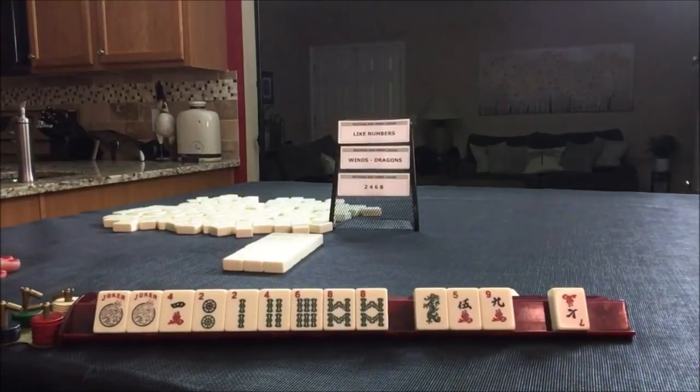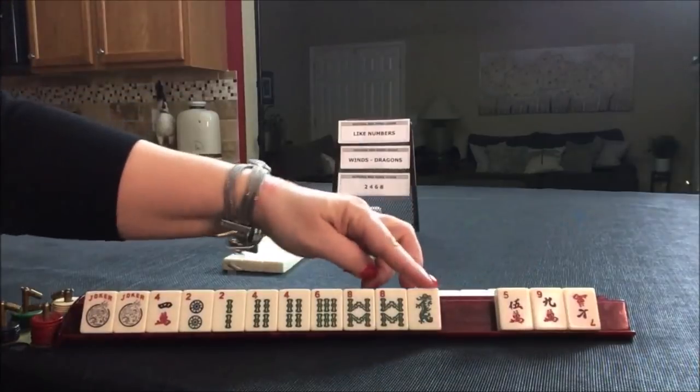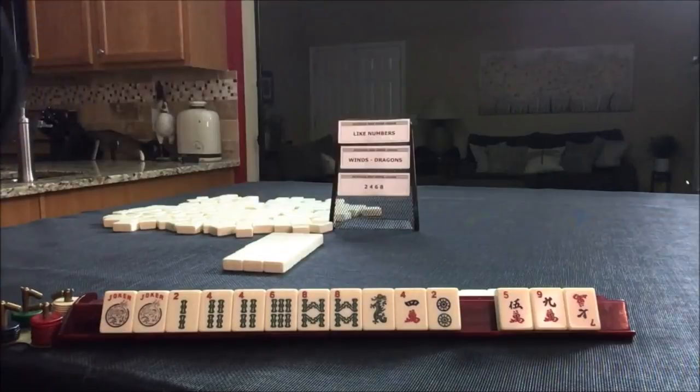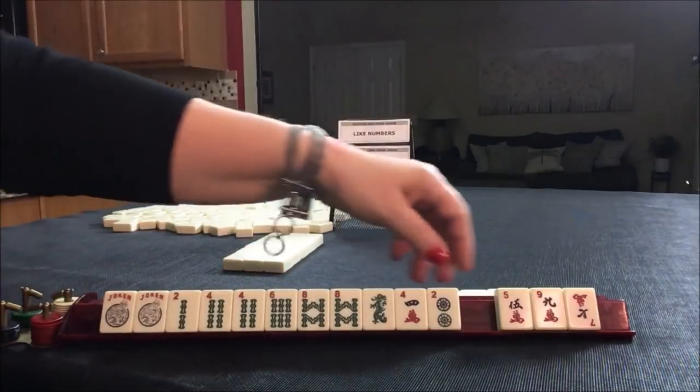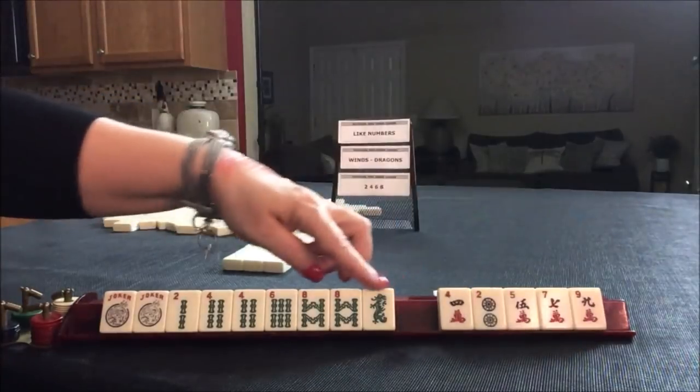Two, four, six, eight — this dragon might come in handy. Two, four, six, eight dragon. There's a concealed hand under two, four, six, eight. I would not pass that. Let's go ahead and commit.